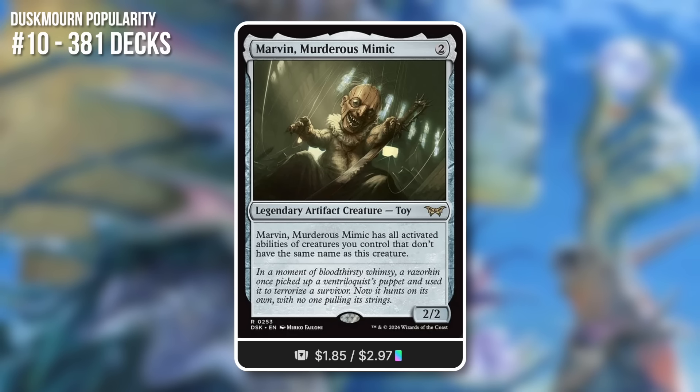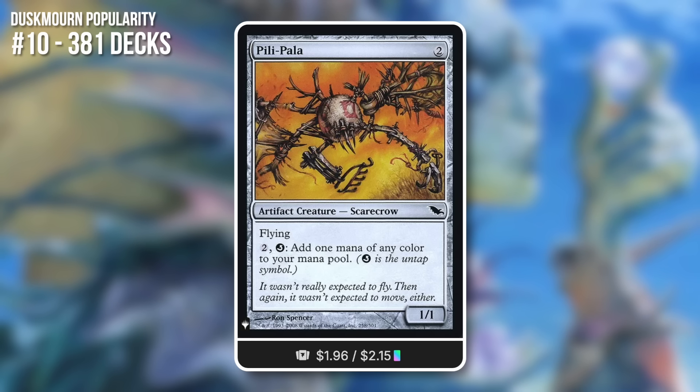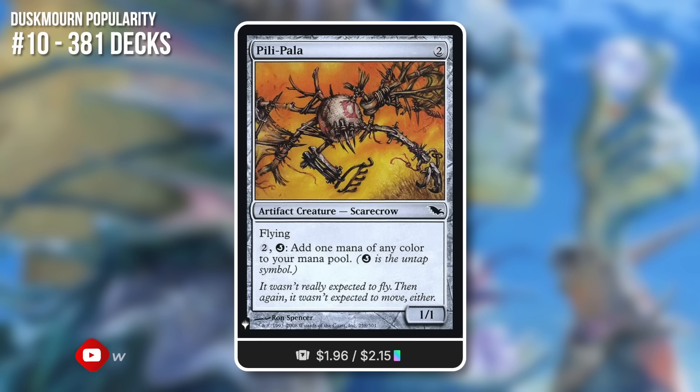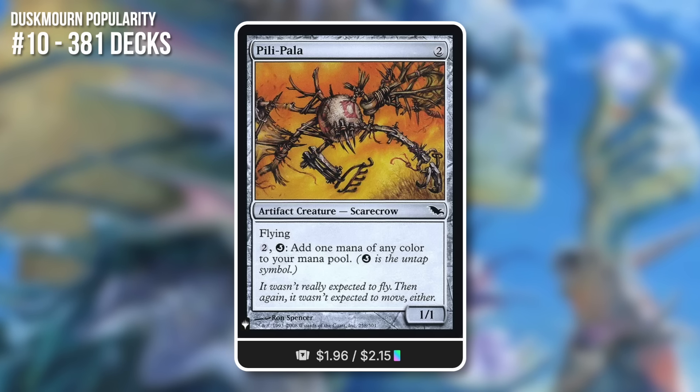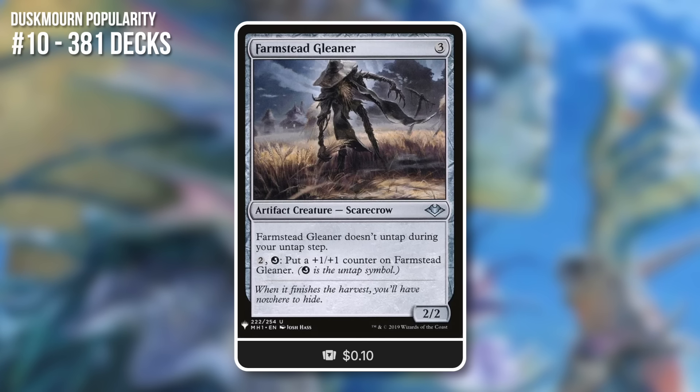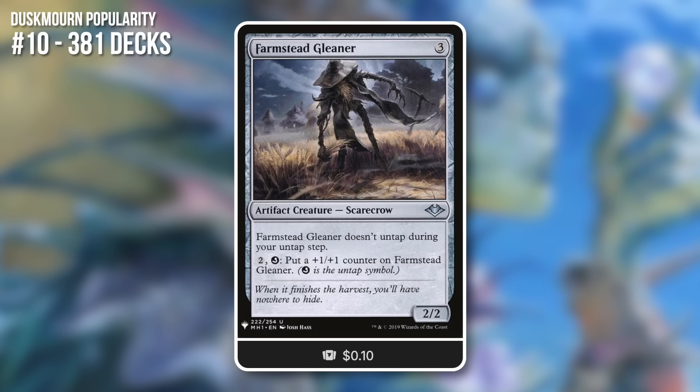Not a lot of strictly combo players out there, and this is a pretty combo-centric commander. It's a 2/2 legendary artifact creature for 2 mana, with all abilities of creatures you control that don't share a name with it. It's a very unique commander. You'll probably see a lot of same-name decks built around it. In terms of synergies: Pilly Palla at 88% synergy — a card that doesn't see play in other decks — is a high-percentage play here. Pay 2, untap, add 1 mana of any color. This is a combo-centric card with this commander.